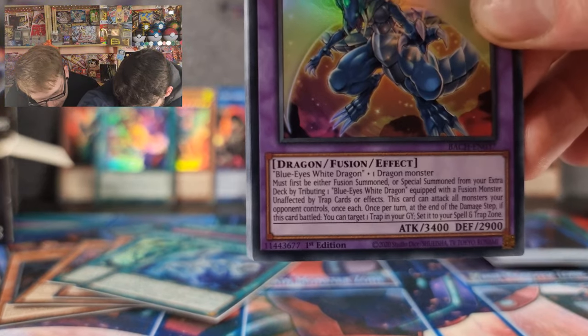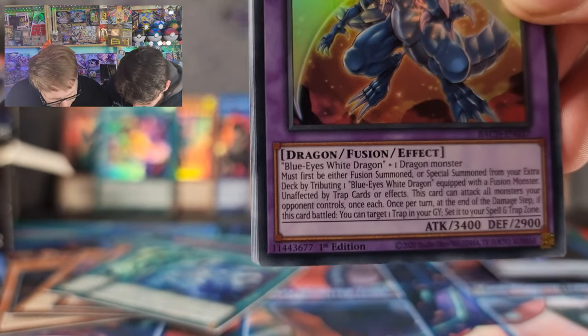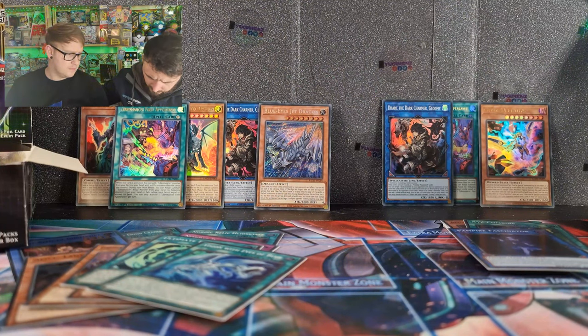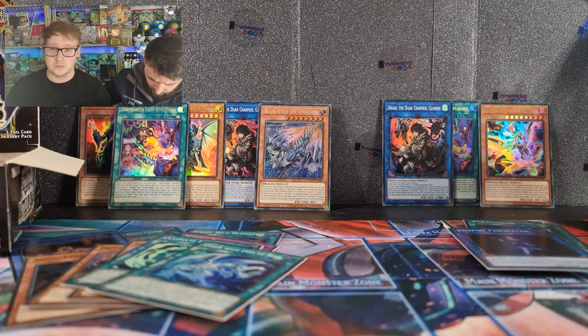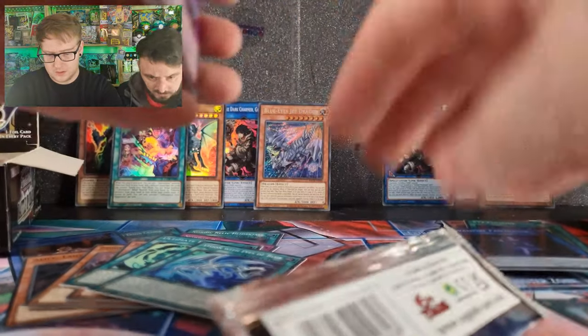You've got the Blue Eyes Twinburst Dragon! Blue Eyes Twinburst Dragon. Can we focus more on that text? First fusion summoned — I think you don't have to use a trap, do you? Because the last one you had to fuse a trap, or something. First must be either fusion summoned or special summoned from the extra attack. One Blue Eyes White Dragon equipped with a fusion monster, unaffected by trap cards or effects. This card can attack all monsters your opponent controls once each. Once per turn at the end of the damage step, if this card battled you can target one spell or trap in your graveyard — it's added to your hand. That's pretty good to be fair — rather easy to summon out.